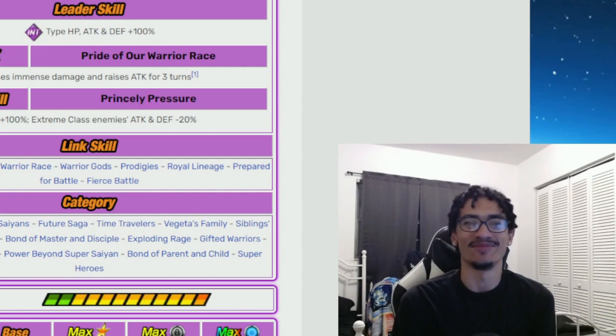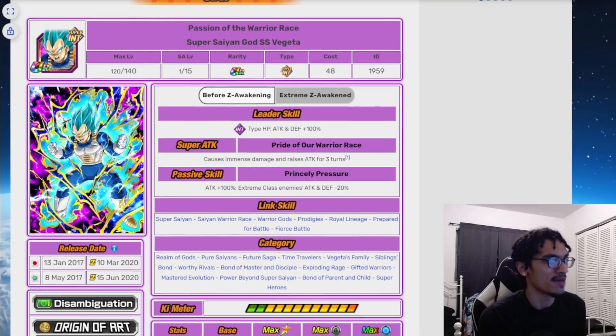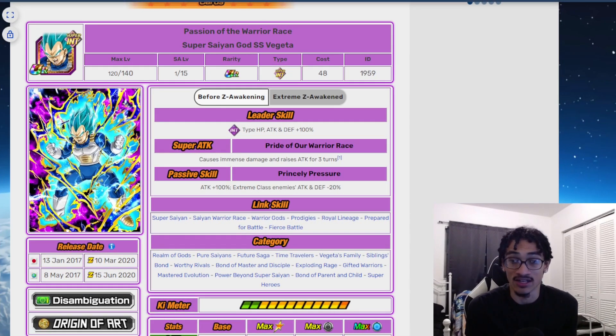What's going on guys, it's your boy Deb back with another one. Today we're going to talk about the INT Blue Vegeta. This is a very straight to the point character because what he is doing is offense, and offense back in 2017 was the meta. He gains 50% attack for three turns, so each time this guy was building up his attack and coming back in rotation he would just build it back up again, and he started out with 100% attack, which is really really good for January 2017.